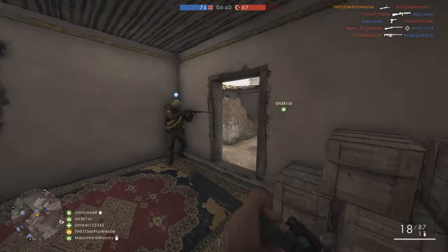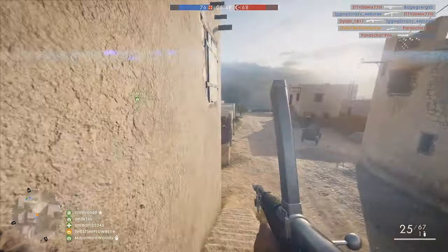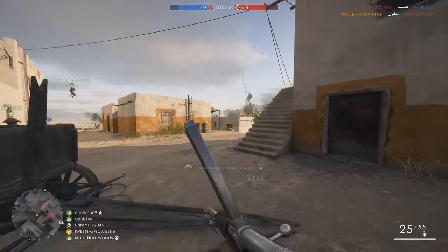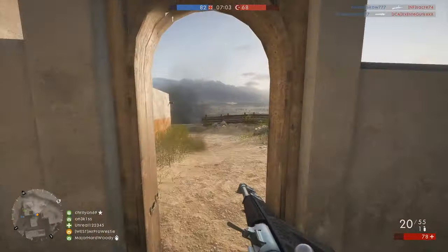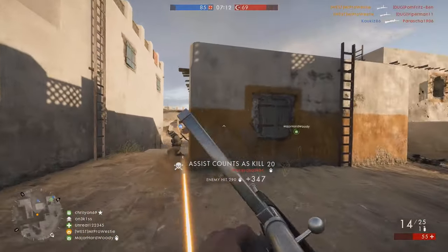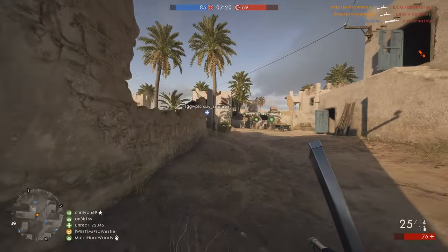With the Trench variant, there's no need to aim down the sights — simply click that fire button and 9 times out of 10 you're going to land the kill you're looking for. The Storm variant is one that I personally prefer to use over the Trench. The main reason for that is it comes tuned to favour aimed fire or ADS over hipfire. I like to use the Storm variant because I have this incessant need to aim down the sights of every single weapon that I use.